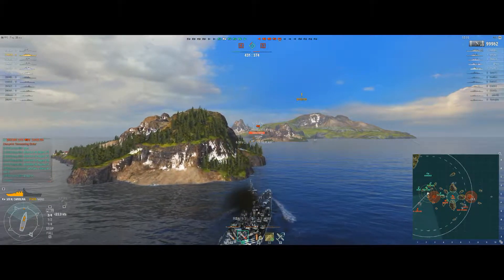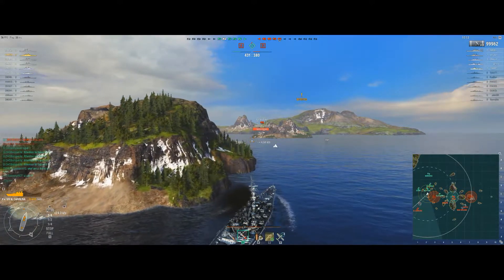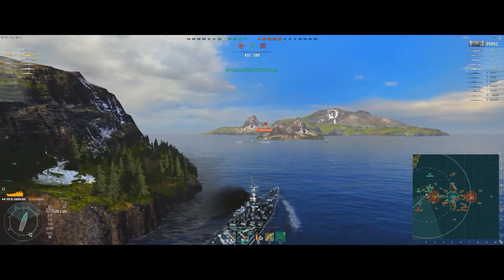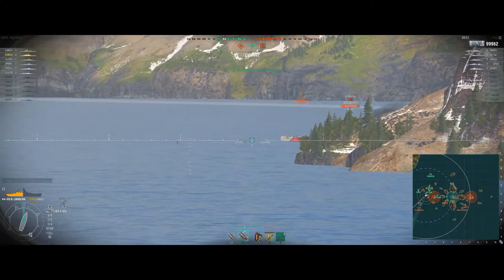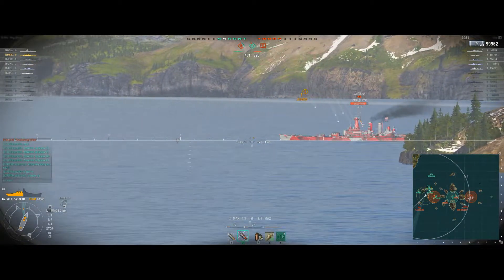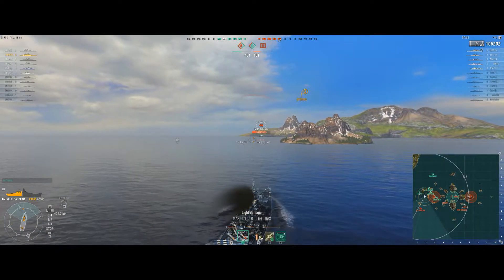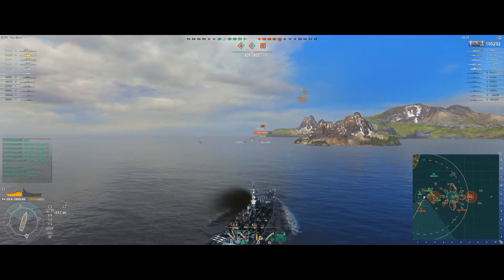We're not in trouble in terms of points. The enemy have got A and C, but our Fletcher is now going into A so I'm not really worried about capping. My interest is to take this North Carolina down and clear this flank. He looks like he's going to round this island — he'll come out right in front of us. And he has. Dispersion looks good — 5,000 damage. We're over 100,000 damage total, which is always nice. 48 shots on target, still waiting for that citadel.